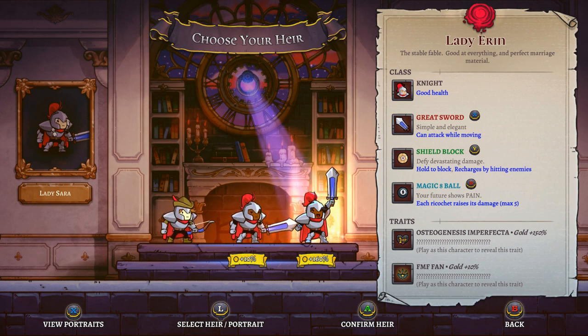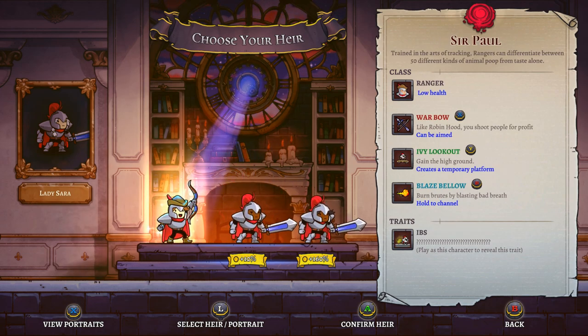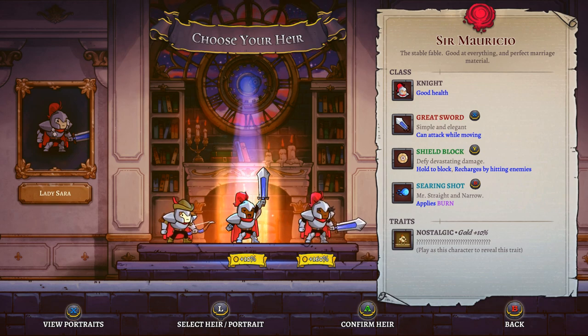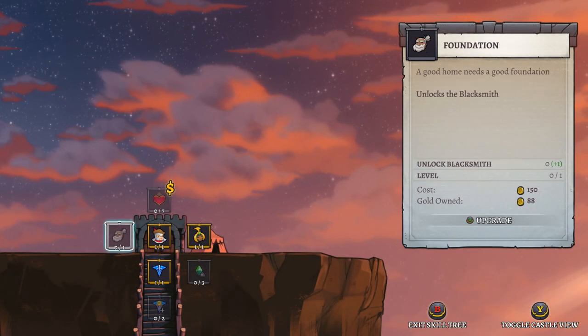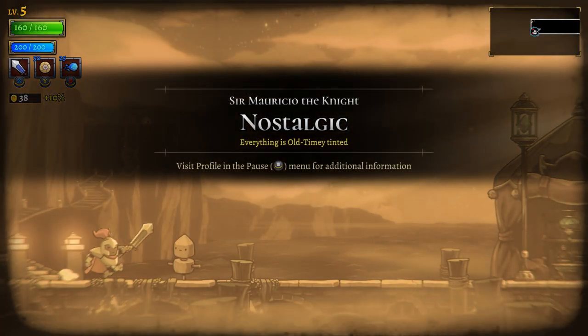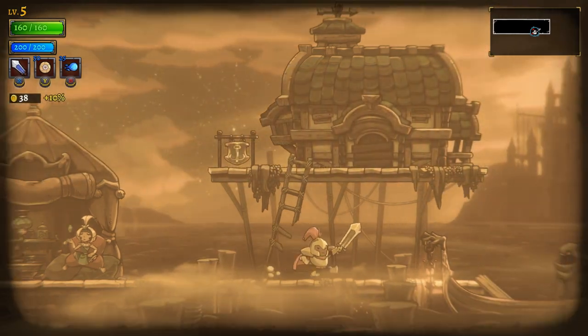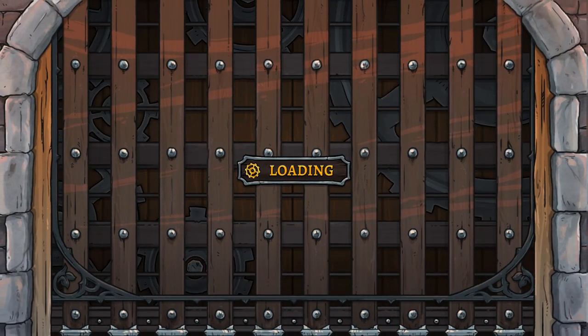This next character gets a ton of extra coins because they start with one HP — Osteogenesis Imperfecta. There's also a character with IBS — so he's going to fart a lot. We'll try the one with the sword, shield block, and searing shot. We have enough coins to improve vitality and raise max HP — so now all our characters will have better HP. This guy at the boat is the real winner, just riding back and forth.